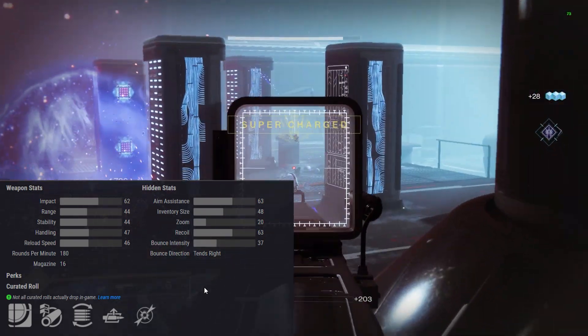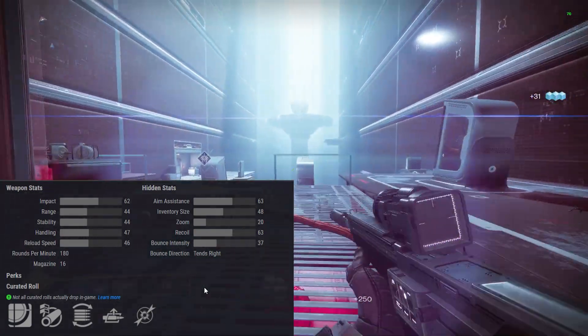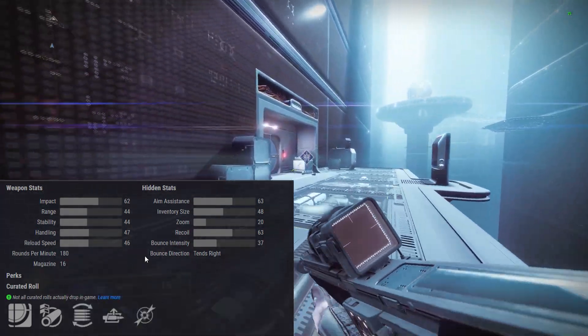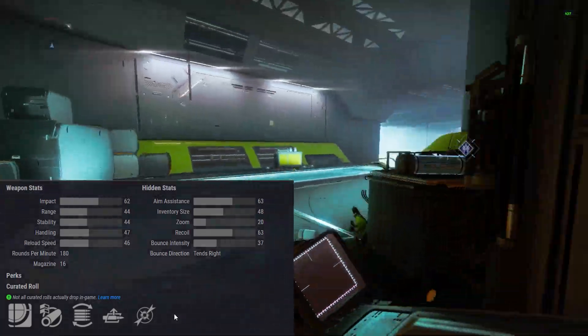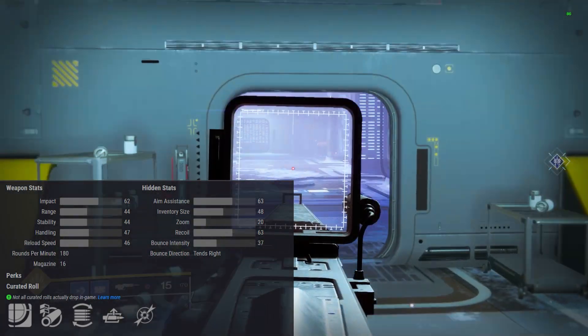I do enjoy the aesthetic — smooth, minimalist Scout Rifle. I like it. The curated roll, which comes from the Season Pass, is: Arrowhead Break, Flared Magwell, Auto Loading, and Dragonfly. I threw Dragonfly Spec on mine just to get the extra explosion and have a little fun with it, and that's in the gameplay you're seeing right there.